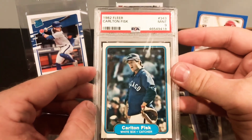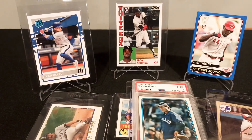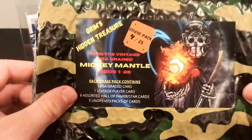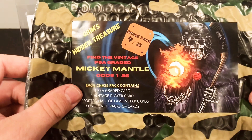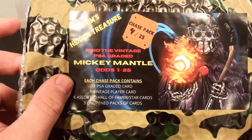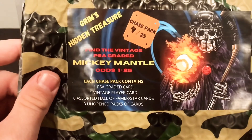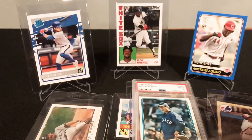Can't complain with the Carlton Fisk, especially as a Sox fan. It's a White Sox card, but still a pretty famous Red Sox player. Some decent rookies there, nice vintage cards. It was all in the chase for the Mantle — that's why the price tag on these packs. But for a chance, a lottery ticket, I would say decent deal. The odds just keep getting better — at least four of these packs have sold and I don't think Mantle's been pulled. So you have a one in 21 odds chance of pulling a PSA-Graded Mantle. Go to the Grim Ripper's channel and check them out. Thanks for watching, guys. Have a good one.